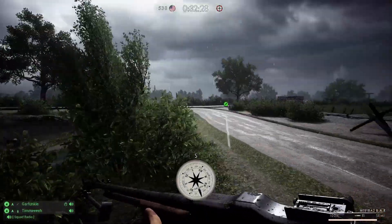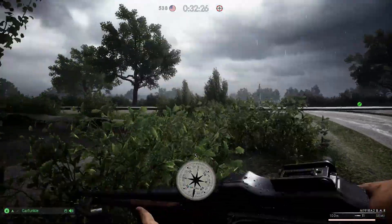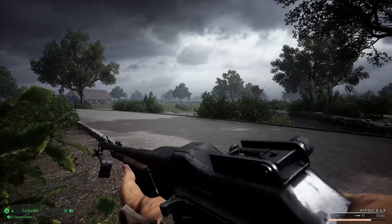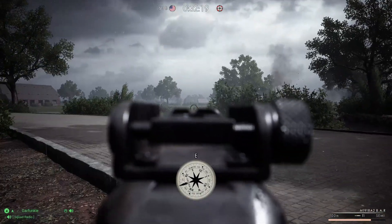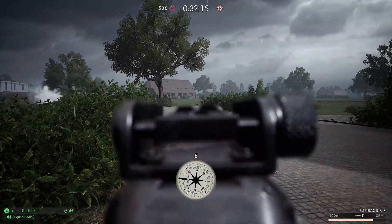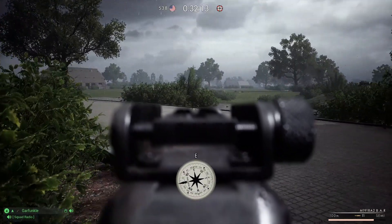They're spawning between us and the south BAR. Try to set up a position south of the objective so they can't get to it. Lots of infantry coming east of rally. From where? Where's the rally? MSP. I see them running in a straight line.